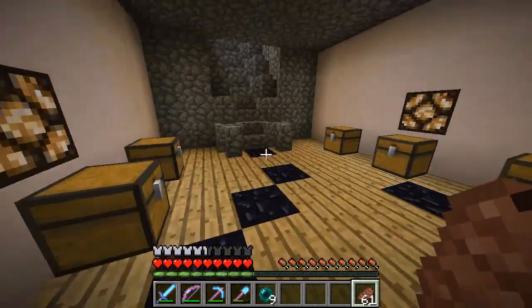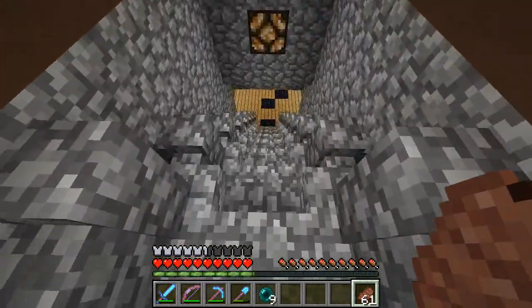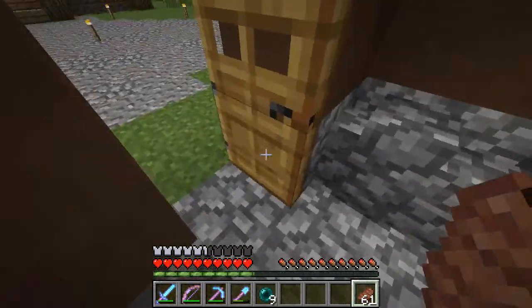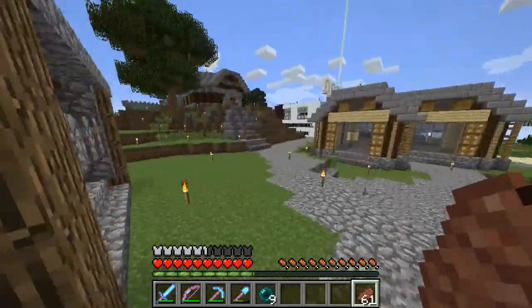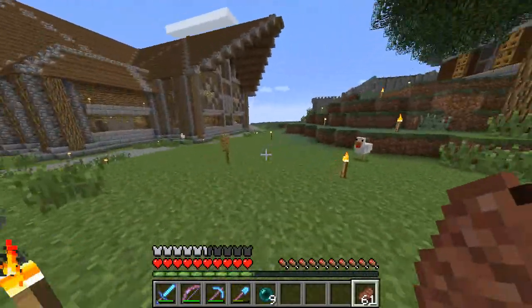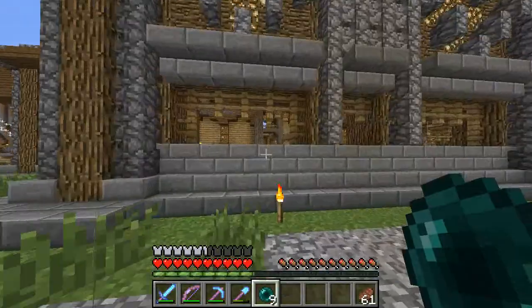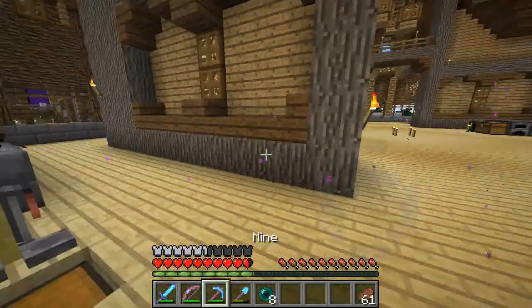I always forget how you get out of those — I always get stuck, it's so annoying. I always get stuck on these cobble stairs at the side as well, and at this door. Jeez, I'm crap at this game. Town Hall is finished — I suppose that's kind of a remarkable thing. I should probably show you guys this.